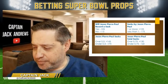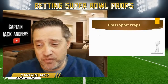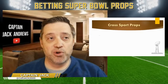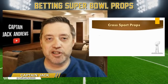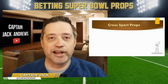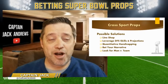Next on the list: cross-sport props. These are things like free throws made by a player versus first-quarter points by a team — and they're deep in the prop packet. It can be best to start from the back forward when looking at these props, because the first ones get picked over faster by sharp bettors who don't always get all the way to the cross-sport props.